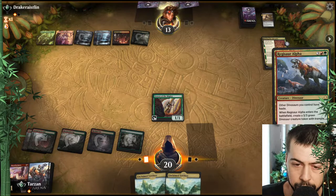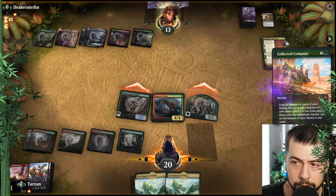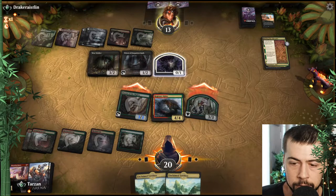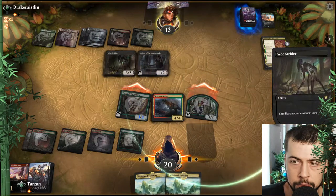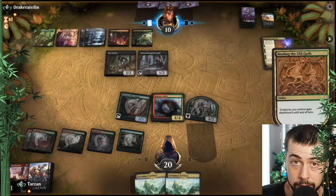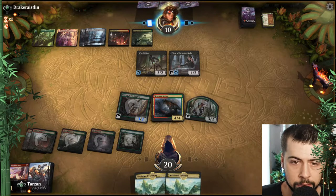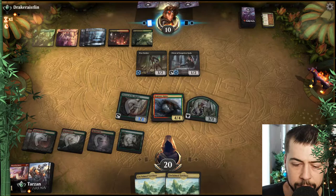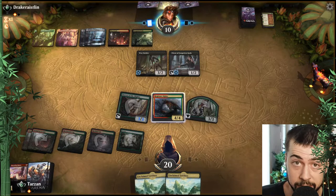Looks like they could have something that could kill Drover or a Regisaur — hopefully not a Regisaur. But we'll swing with both of them. Collected Company — interesting. Not too bad, not the end of the world. Hopefully they don't have more creatures. They'll probably use Priest of the Forgotten Gods this turn, especially if they have another Woe Strider. Too bad we got two lands in hand but I think there's a pretty good chance we draw something quite useful. Maybe should have just kept Galta in — probably.